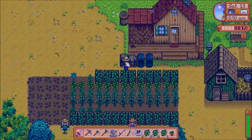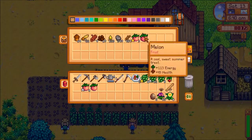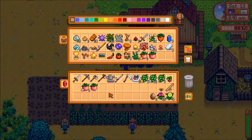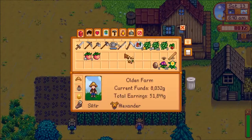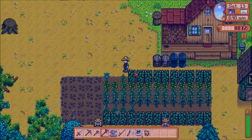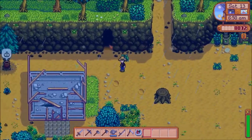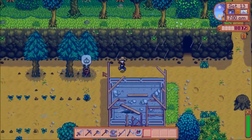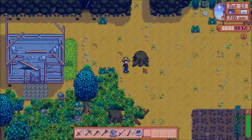Three out of five gold star melons — that's close. And then I can sell the rest. Nothing here. Pine tar — fantastic. Let's sell that as well.